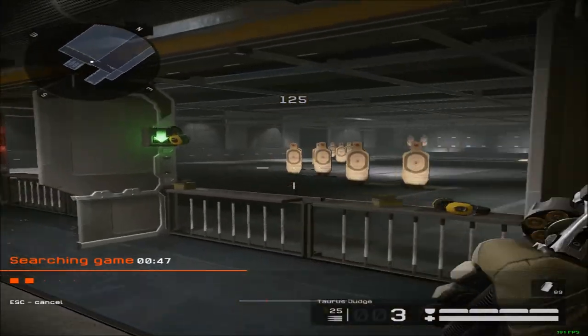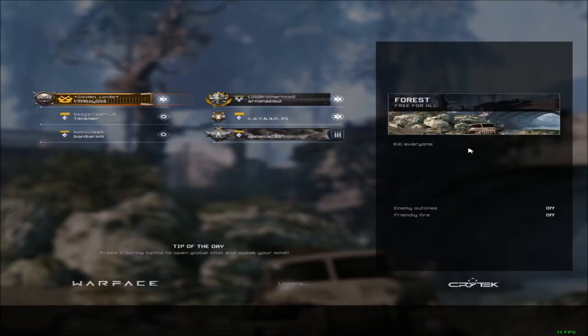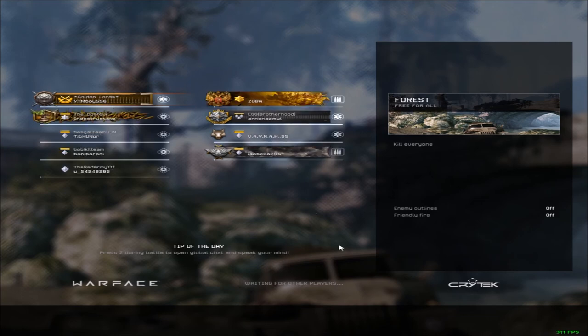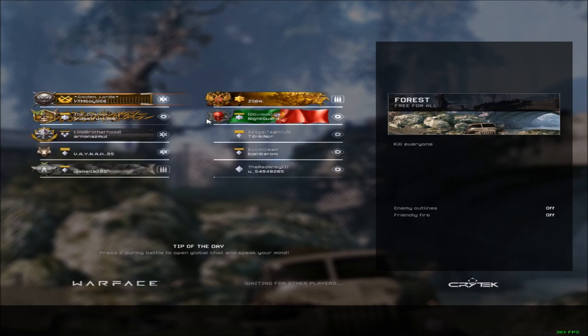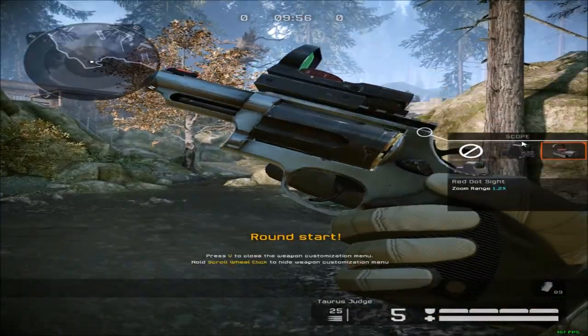So this is the Taurus Judge — it has five bullets and this is how it looks. I'll show you in-game. With the 1 by 1 resolution it's not that pixelated because I used custom resolutions. I'll put them in the description so you can create them yourself. You can also find tutorials on YouTube for how to make custom resolutions.